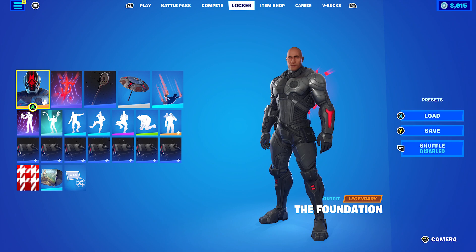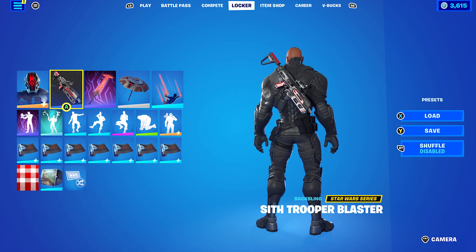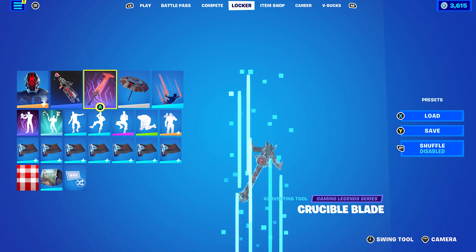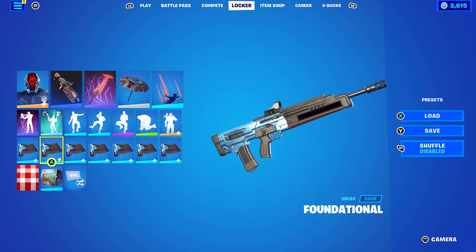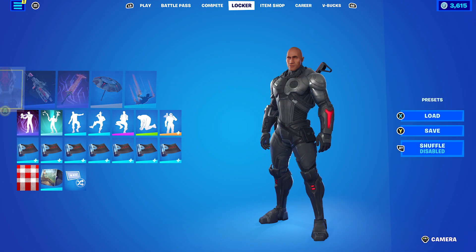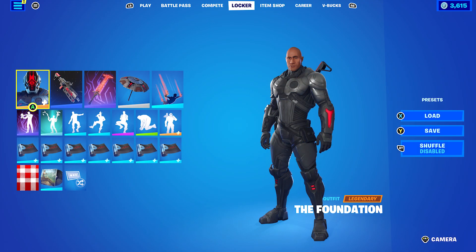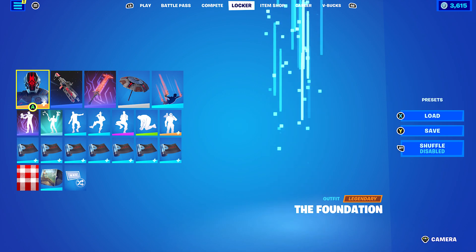Let's move on to the next one. I decided to put on the Sith Trooper Blaster for the black and red once again. The pickaxe is the Crucible Blade, which is Doomslayer's pickaxe. The wrap I'm using is the Foundational — I'm pretty sure that's the Foundation's weapon wrap, introduced in Chapter 3 Season 1. If you want, you can use this on the standard edit style as well for a little blue, and it works nicely on both edit styles either way.